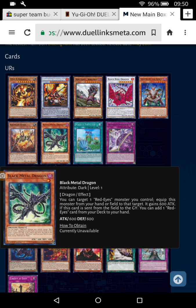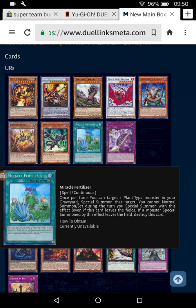If you negate an effect that targets you, I believe you still get this card's effect off, which means you can add another Red-Eyes Fusion to your hand — which is really good. Once per turn, you can target a plant monster in your grave and Special Summon that target, but you cannot normal summon or set during the turn you use this effect.